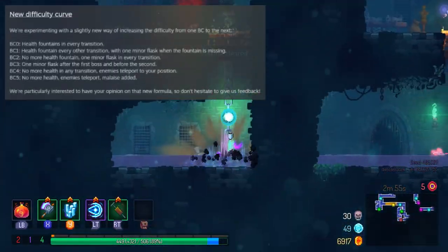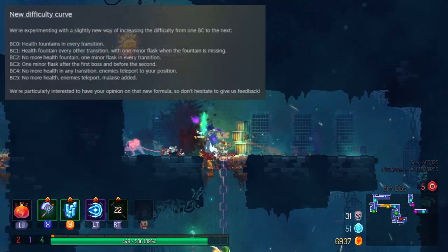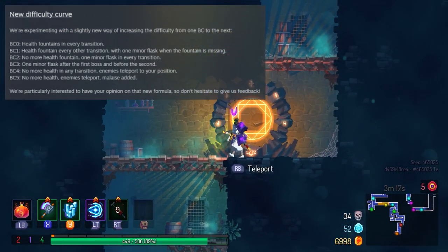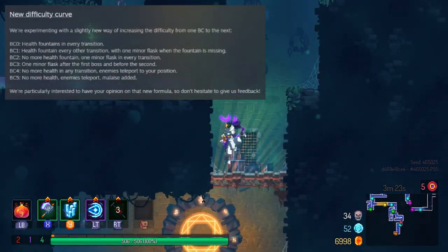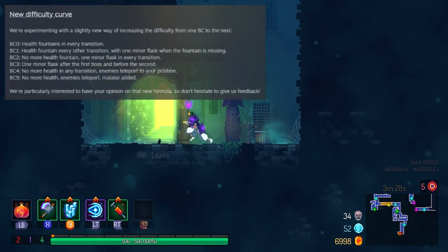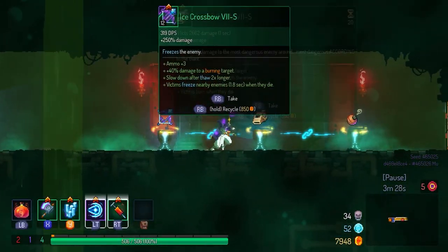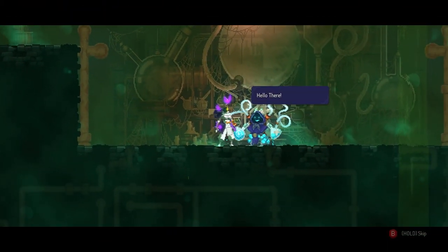Moving on to the meat of the update — they're gonna revamp the entire difficulty curve. They're experimenting with a slightly new way of increasing difficulty from one BC to the next. On 3BC, normally you aren't allowed any flask charges at all, but now they're adding one minor flask after the first boss. On 4BC, no more health in any transition and enemies teleport to your location — so it looks like they're scrapping malaise for 4BC. On 5BC, malaise is added, with no health in transitions and enemies teleporting. Overall, it feels like the game is more approachable and the progression system is more linear, since 5BC was essentially the same as 4BC before but now it's getting its own difficulty curve.